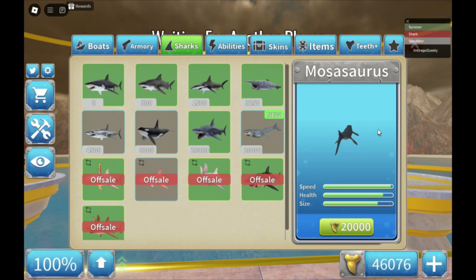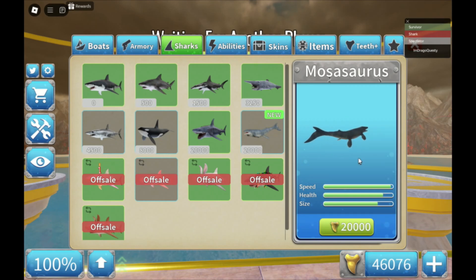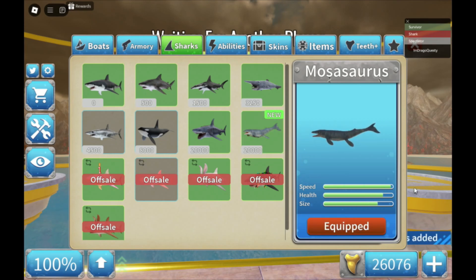The Mosasaurus is added — wait a minute, what? So speed is good, but the health? And the size? That's not really better than the Megalodon! In the last game, the Mosasaurus was pretty much the top tier, but it looks like the Megalodon is top tier now. Any hussles — let's buy it! There we go, we got it equipped!